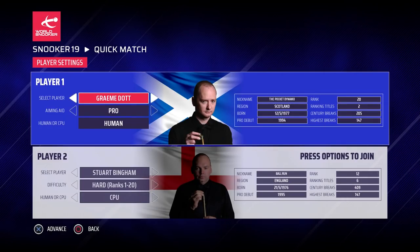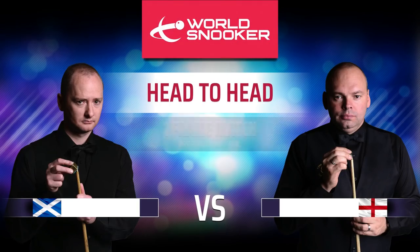Hey guys, welcome back to some more Snooker 19 and another matchup to predict the Crucible first round. I'm Joe. If you're new around here, make sure you click that subscribe button for daily Snooker 19 videos. Today we are doing the Pocket Dynamo versus the Ball Run — Graeme Dott, the 2006 World Champion, versus Stuart Bingham, the 2015 World Champion. For me, this is the pick of the first round matches — I think it's going to be a cracking match.